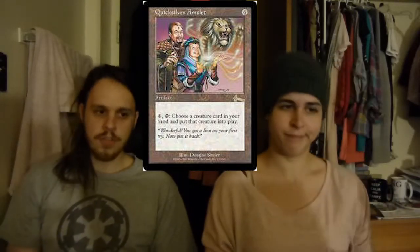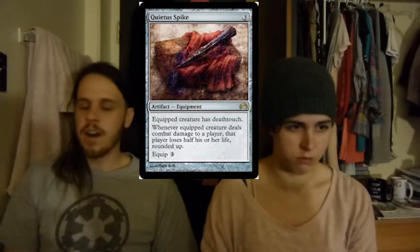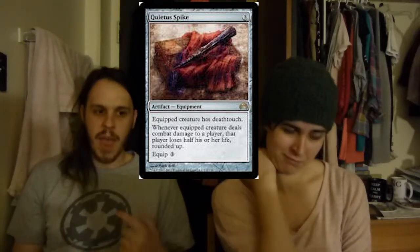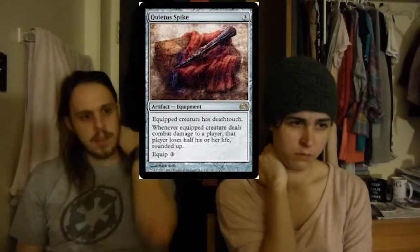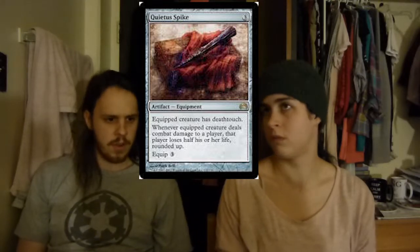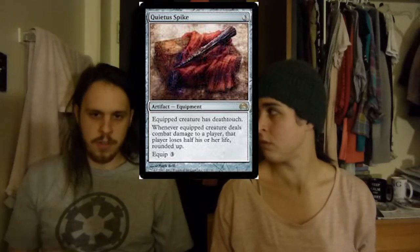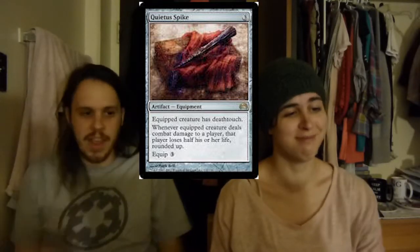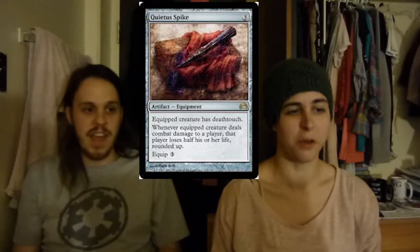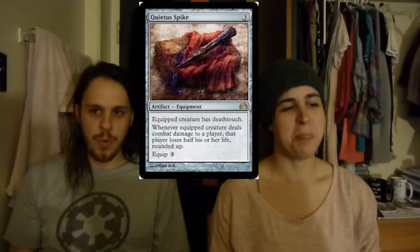Then we have Quietus Spike. Put this on anything with Trample and it's just a game-winning thing — because Deathtouch Trample is just great in Magic. You hit somebody and they lose half their life rounded up after you've already dealt the damage to them. So they're at 40 life, let's say we put it on the Darksteel Colossus which is an 11/11 — they lose 11 life, so they're at 29, now they lose another 15. And if you have a creature with Double Strike, that ability triggers twice, so they lose half their life twice. You went from 20 to 5 life.